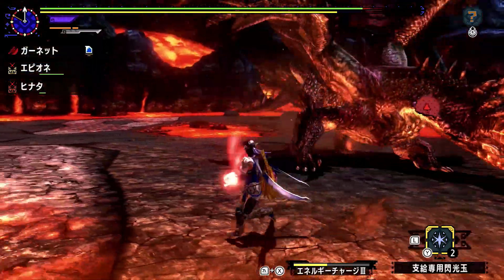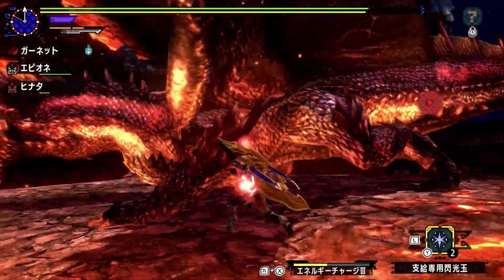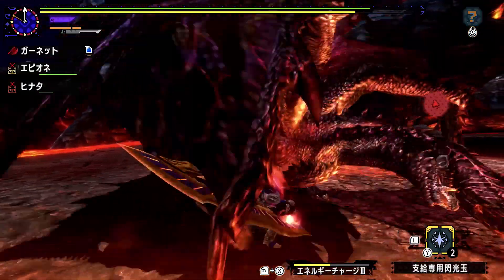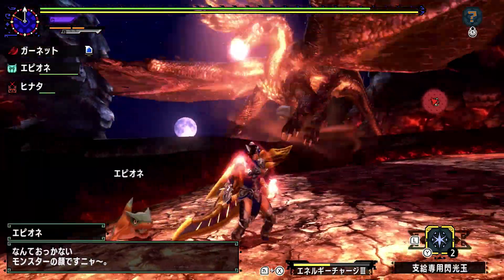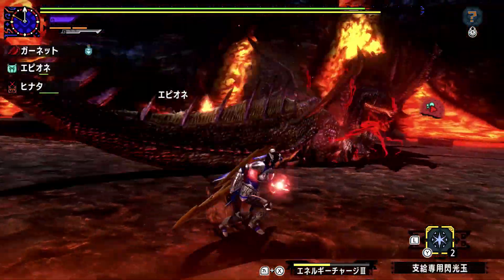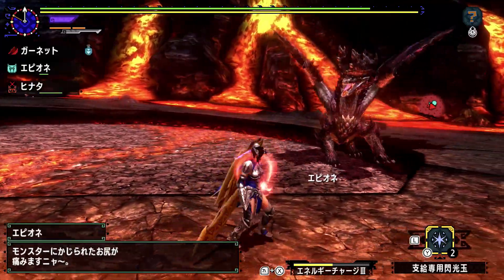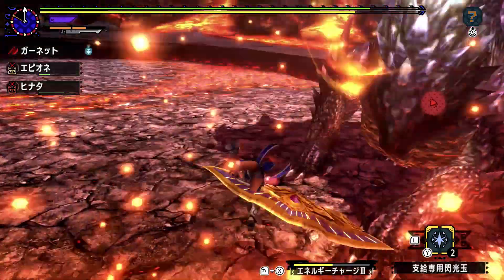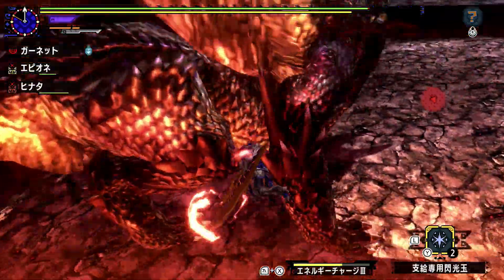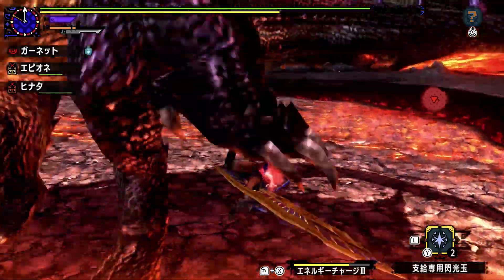He first showed up in Monster Hunter Tri as the game's absolute end-boss monster, the last monster you fight. And they made him hard. Groups failed at him very frequently, and he was just a bad time for just about everyone involved. And then Portable Third happened, and he was way easier. I think he had lower health in Portable Third. You were able to knock him down by flinching his legs — just two flinches on a leg on either side would knock him down, and the back leg and the front leg both counted. So it was super easy to knock him down. Between that and his reduced health, Alatreon was super easy in Portable Third.